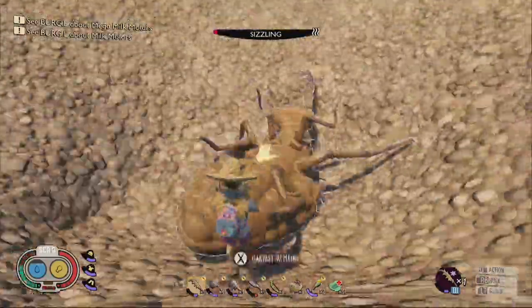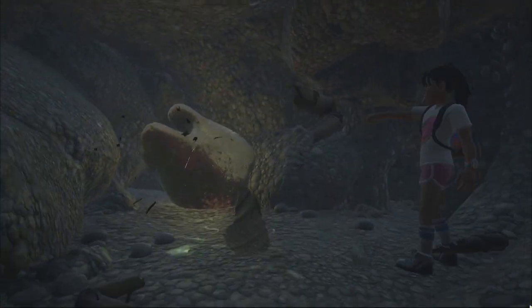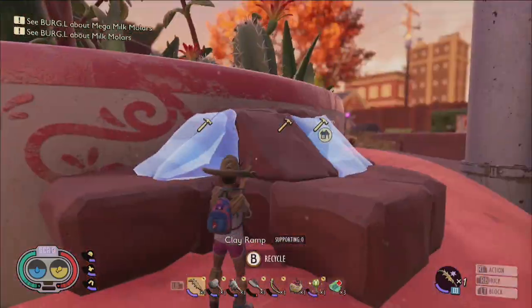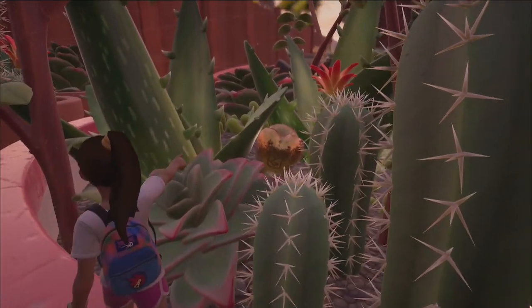Inside of one of the antlion pits in the sandbox you'll be able to find another mega molar after first defeating the antlion to gain access to the underground tunnel. This next one will require some building to reach because it is located inside of a cactus spot on the southern ledge of the sandbox that's just too high to reach otherwise.